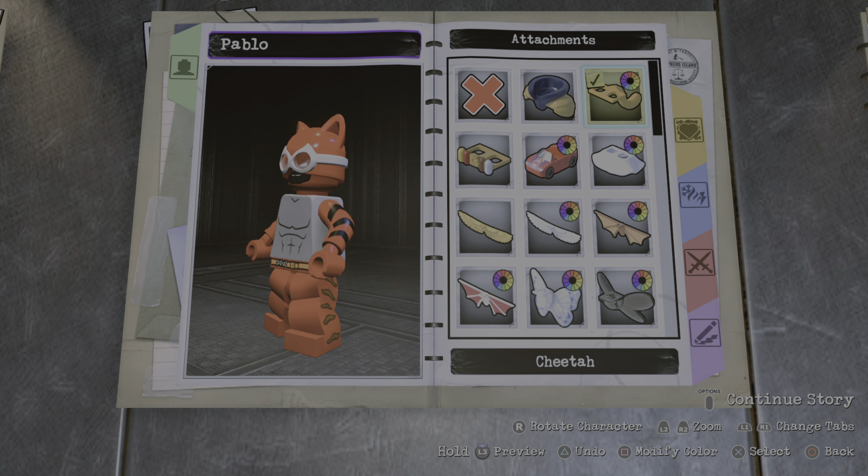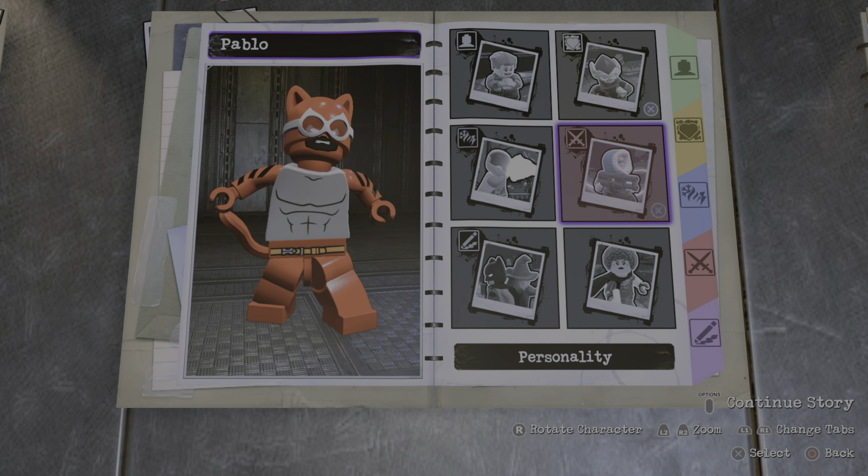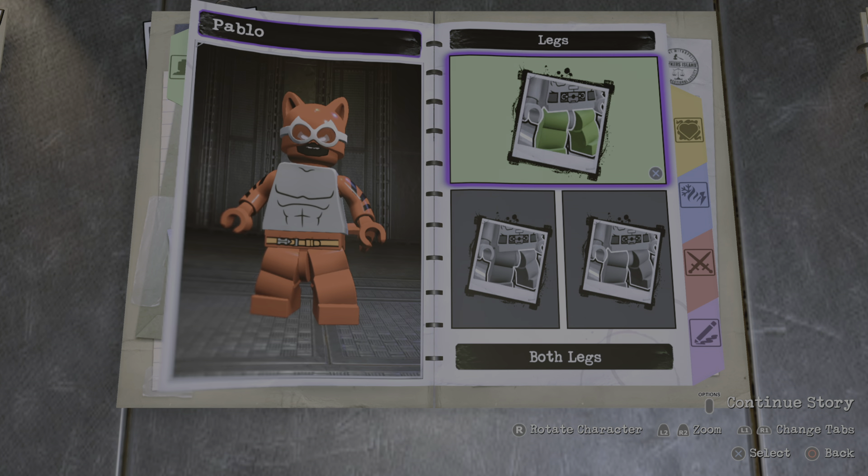And for the legs, you can go to Copperhead. Make that red. And for the attachment, you can give him the Cheetah Tail. Make that red.